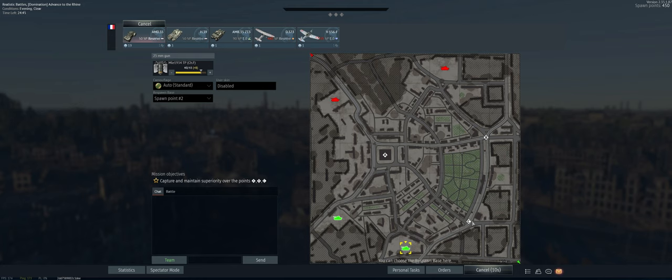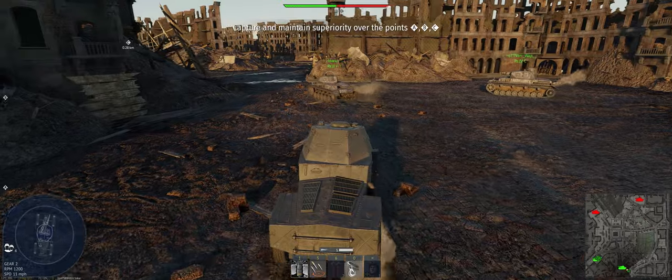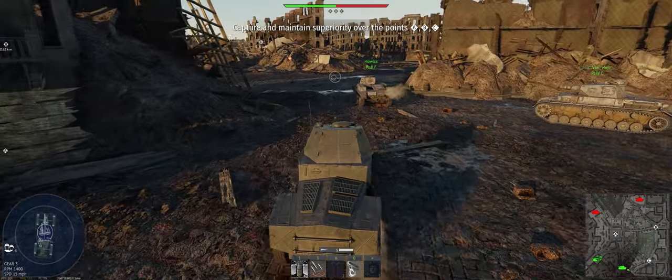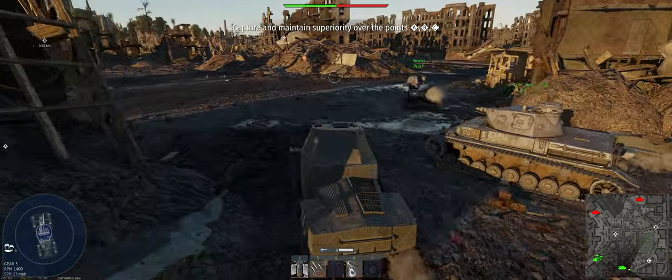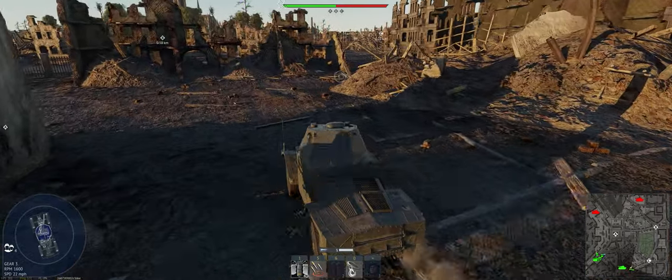Let's take it out and see what we can do. The map is Advanced to the Rhine. Our game plan is to go to C, get some cap points so we can get into another vehicle later if we need to, throw some arty on B, and then make our way towards Alpha — Alpha is really where the fight to win the map comes.